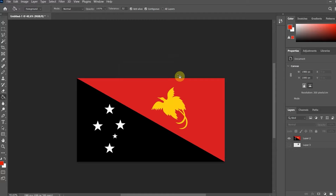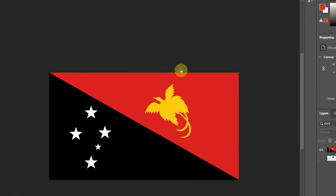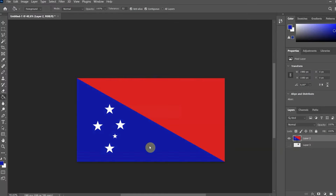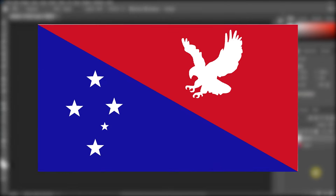The flag of Papua New Guinea is interesting, but I don't like the bird. I don't even know what it's called. I'll take it away. Also, black is a little annoying. I think blue would be just right. Now the top part seems empty. I'll put a bird there, but a different one — an eagle. Let it also be white, like stars.